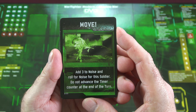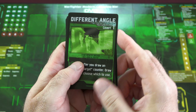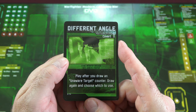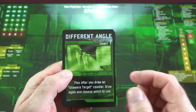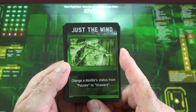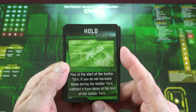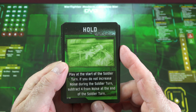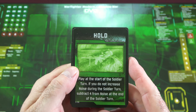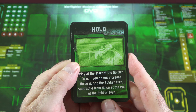Now let's take a look at a few of the action cards — this is what drives the action in the game. When you play the Move card, you'll add three to noise and roll for noise for that soldier. The Different Angle card: play it after you draw an unaware target counter, draw again and choose which one to use — you're changing your angle to get a better vantage point. Just the Wind changes the hostile status from paused to unaware. And Hold: play at the start of the soldier turn — if you do not increase noise during the soldier turn, subtract four from noise at the end. This is critical because sometimes you want to hold and let things quiet down, let the guards chill out, and then continue on mission.